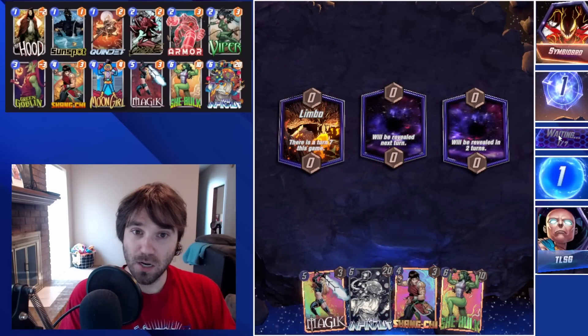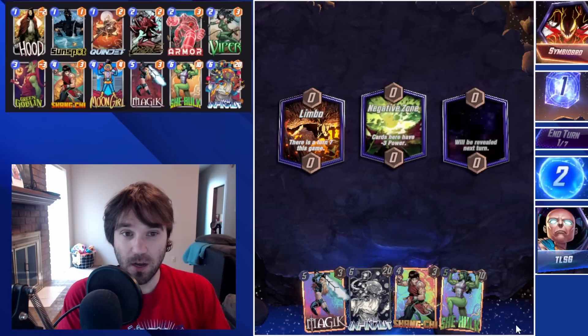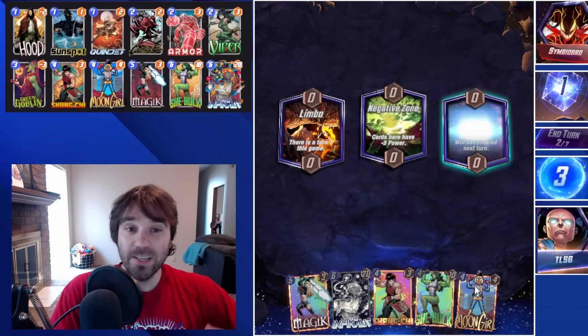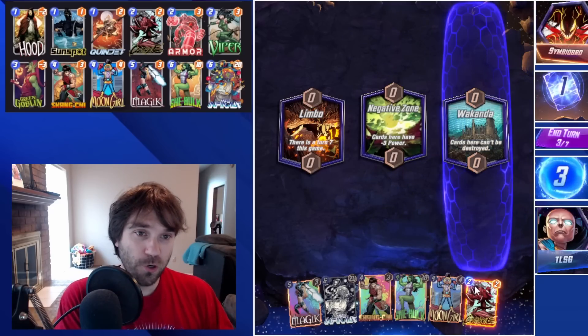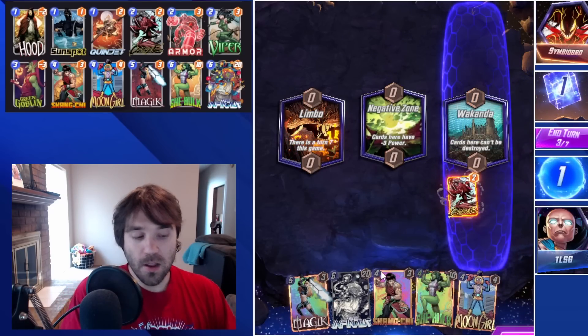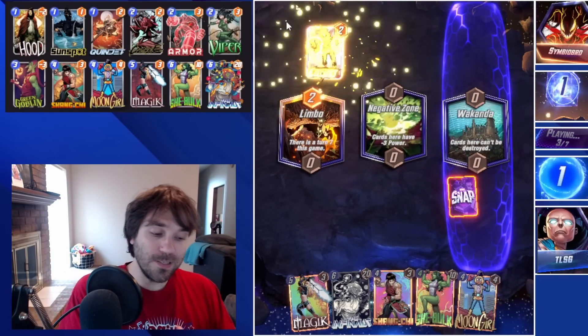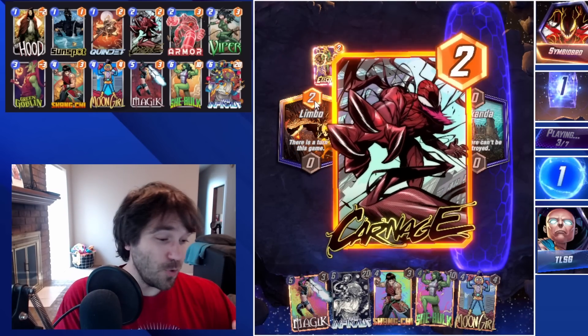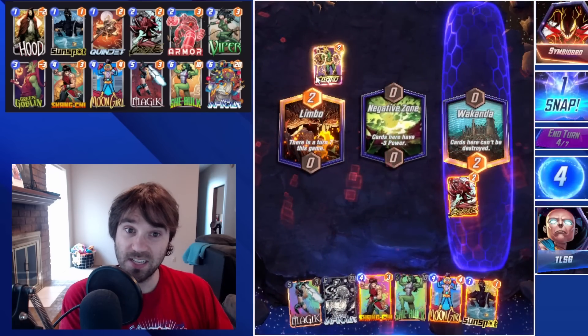Today's deck is kind of a mashup of a couple of different ideas, the first one being the She-Hulk and Infinaut combo. If you use Magic and then skip on turn 6, you can drop both She-Hulk and Infinaut on the same turn, along with a 1-cost card, to push a surprising amount of power onto the board. This alone feels kind of gimmicky, and you have to have a very specific set of cards to make it work successfully.